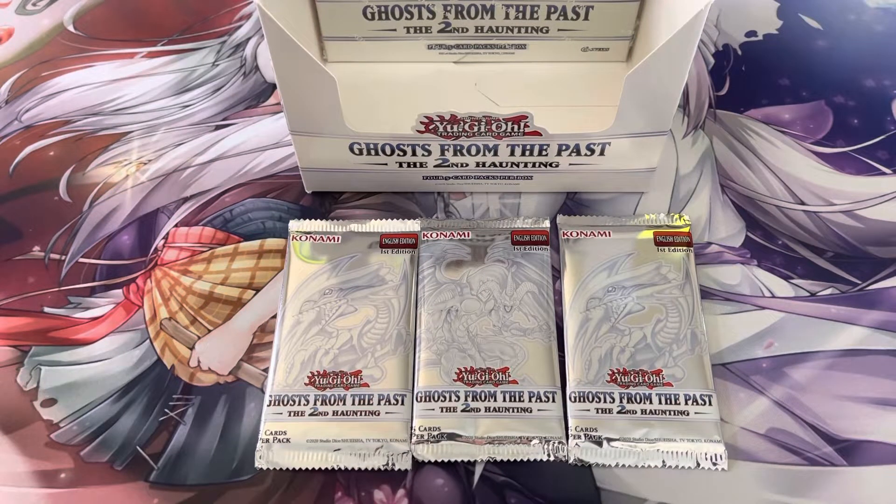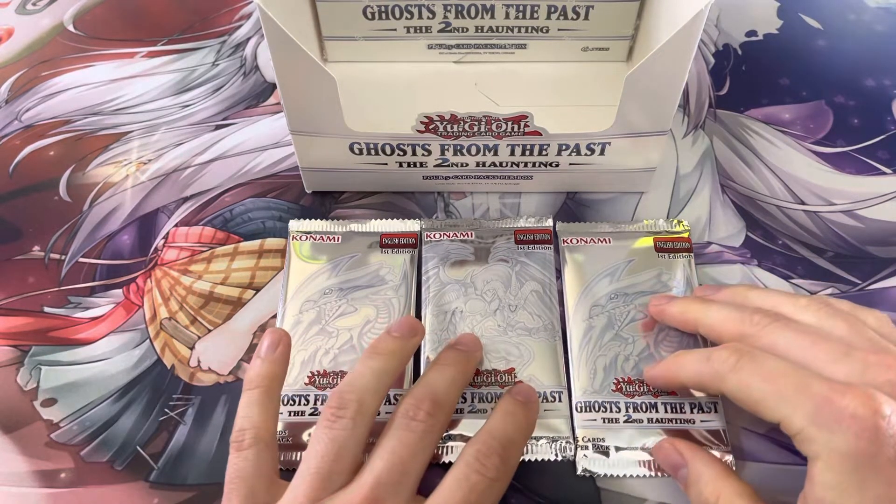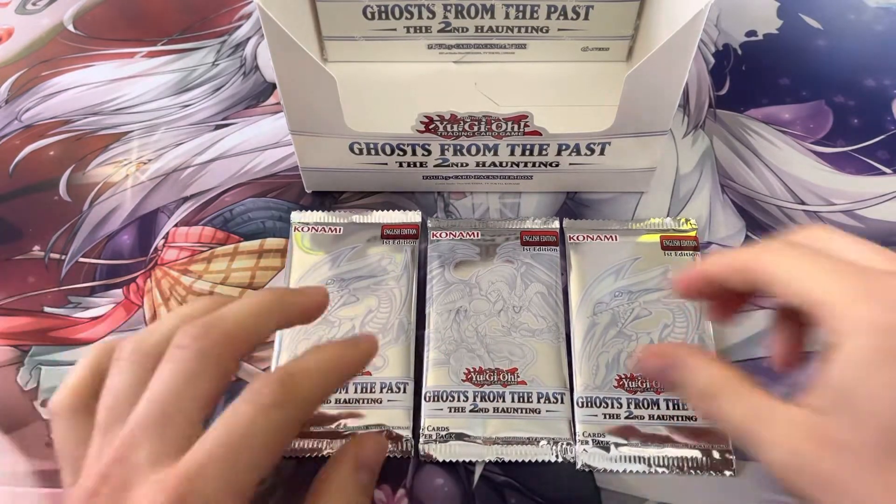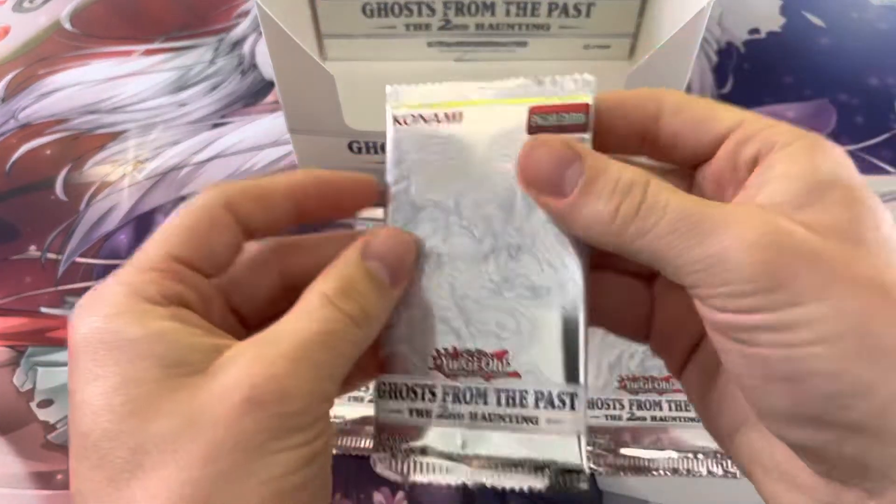Welcome back to the Pack-A-Day series. We're here day 18, Ghosts from the Past 2. We're still chasing a second Ghost Rare. We have pulled Sphere Mode Ghost Rare, but that wasn't part of the Pack-A-Day actually — that was the impromptu pack opening when this series first came out. Anyways, no further ado, let's get right to it.